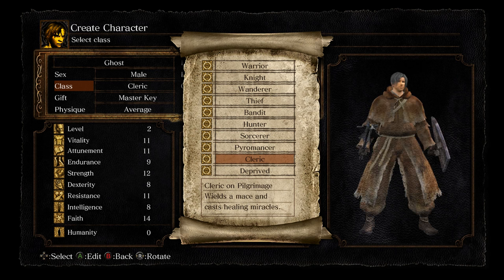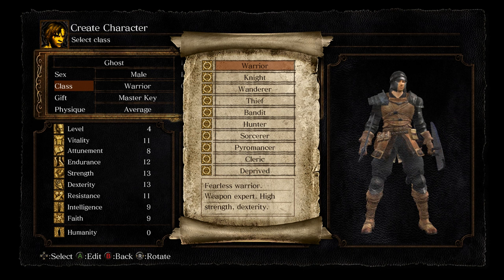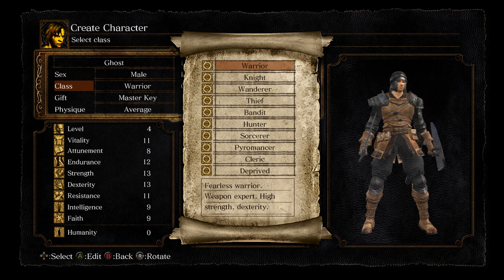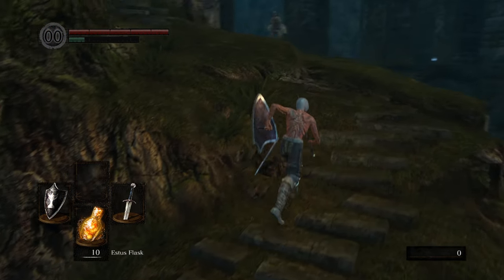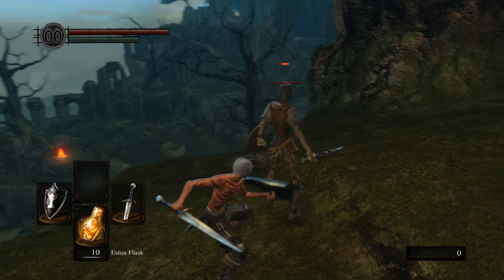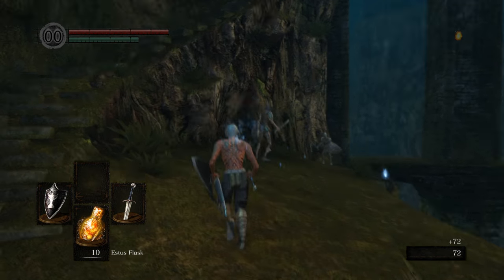In Dark Souls there are three overarching builds: strength, dexterity, and some sort of caster. Since there are several types of magic I'm not going to cover casting in this video and just focus on the melee types for now. If you want a separate video on making a caster let me know in the comments — they are a bit more difficult to set up and a bit harder to play.